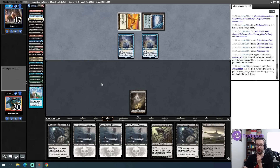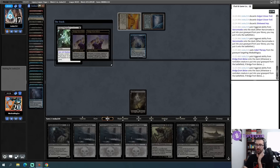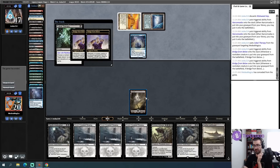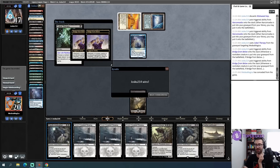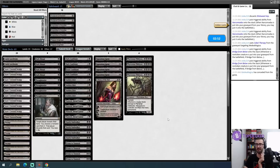They are going to Cabal Therapy targeting me - get two zombies. Cabal Therapy targeting me again - get two more zombies. And Hogak. I don't think I want my opponent to see my hand here. We had the turn to win, but they were on the play. They did their turn to win before I did my turn to win.